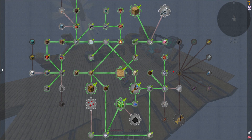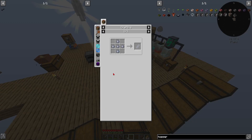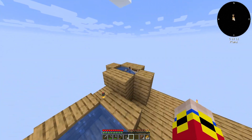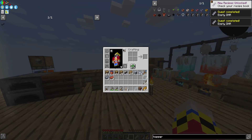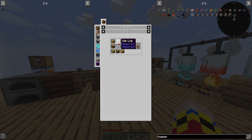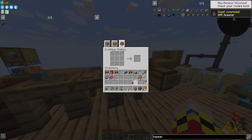We want to start creating some of the resource bees so that we can start auto-generating some of the basic resources. The first thing is to be able to create this empty DNA - I've had this going for a little bit and we have 20 extra clay balls. We can already create the empty DNA, then we need to create our DNA spawner: oak logs, some planks, and the empty DNA right in the middle. Now we have our DNA spawner!